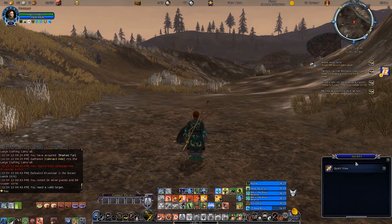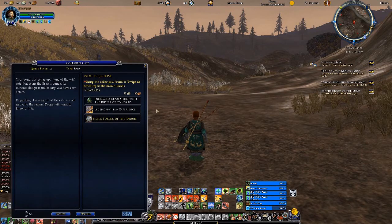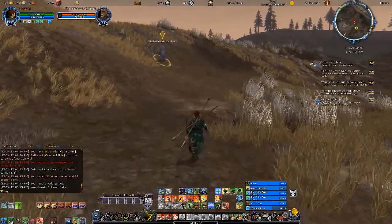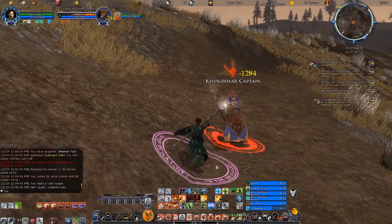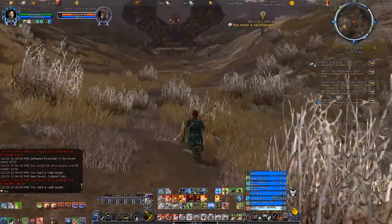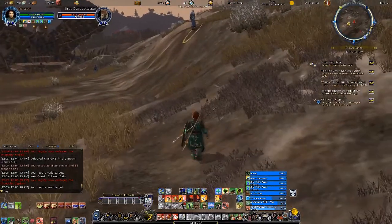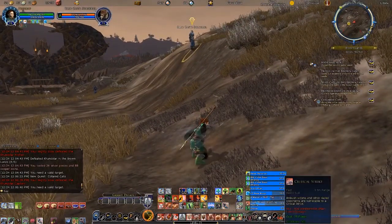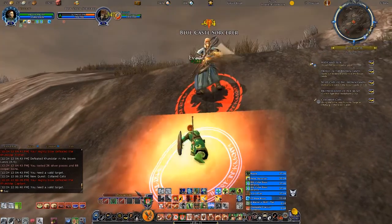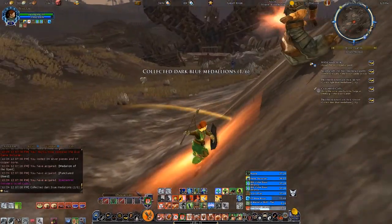I found this collar upon one of the wild cats that roamed the Brownlands. Its intricate design is unlike any I've seen before. Regardless, it's a sign that the cats are not native to this region, which also means they're not completely wild. I wonder if they're working with the kundalars — the kundalars are here, the cats are here, and I'm getting the impression that the kundalars just love intricate artwork.